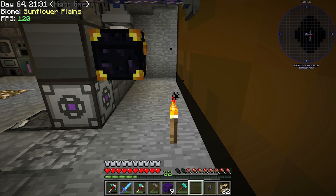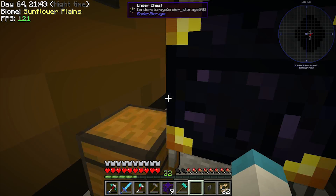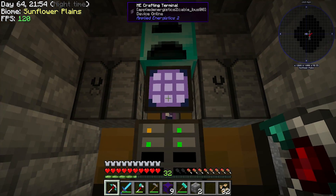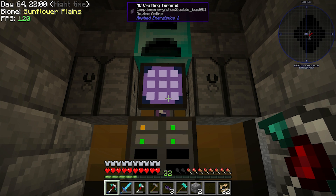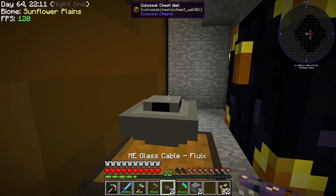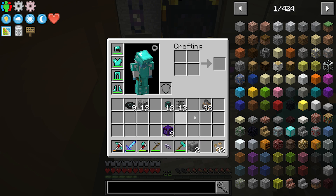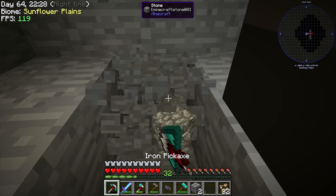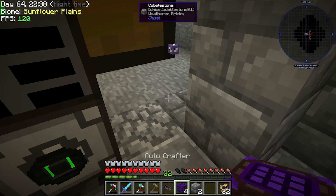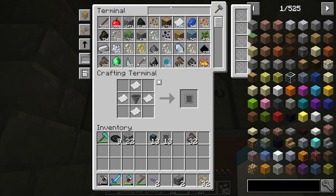I know what I'm going to do — let's go straight down into the chest from right here. Put the export bus on the chest, throw two capacity cards in there, and we'll be able to put all our pieces in there. From there we're going to use the cyclic assemblers on each side — we have nine different ones to account for. We need to use filters because otherwise it would just clog everything up.